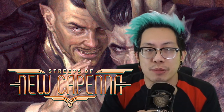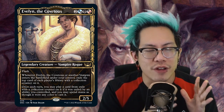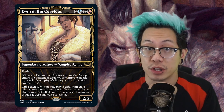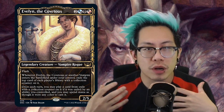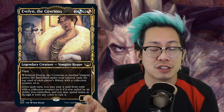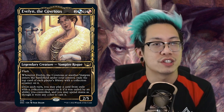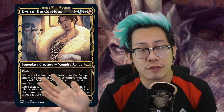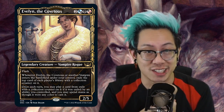Streets of New Capenna has already brought me a brand new commander that I love, and it's Evelyn the Covetous. She's just such a sweet vampire commander. She now gives Grixis vampires viability — the older ones weren't that great, so I kind of just wrote them off. And on top of that, it's not the boring drain and pain kind of playstyle. This is a whole new playstyle for vampires. You're stealing from your opponents — you're seeing where the rogue aspect of her comes in, and I absolutely love that. She's got flash on top of that, so you can do this at the end of your opponent's turn, wherever you want. This is just a super sweet new commander and I can't wait to take this to all the pods.